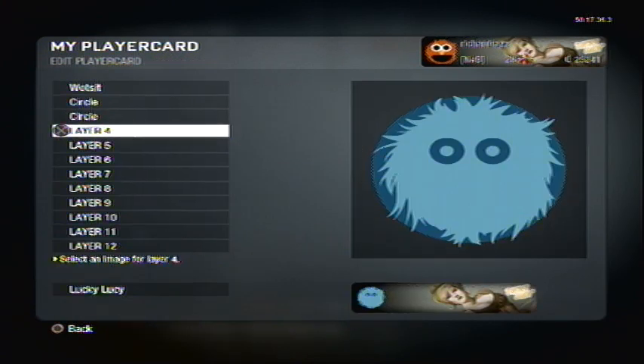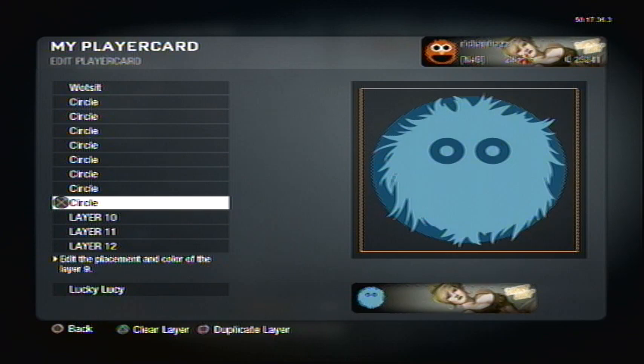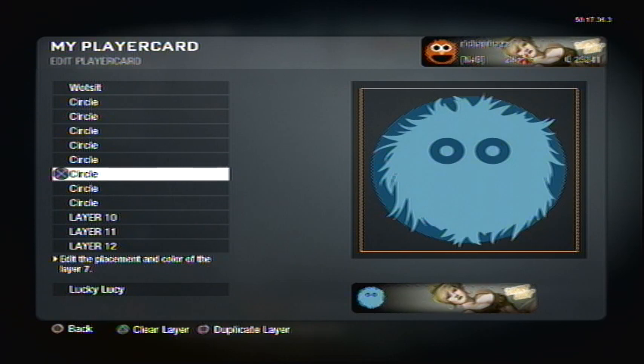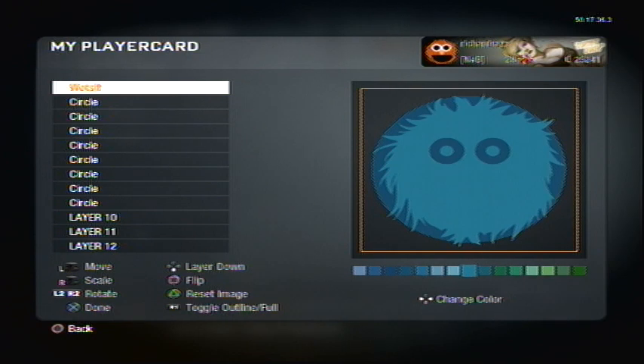For this one, you're going to need a watsit, which is on page 17, and you are going to need 8 circles, which are on page 1. Then you're going to need a cartoon smile on page 13, then a wide oval on page 11.